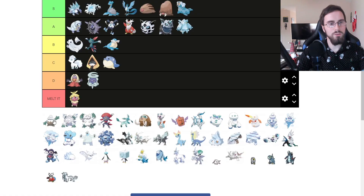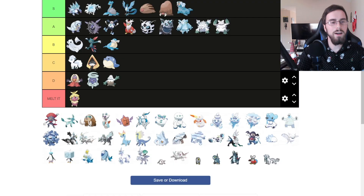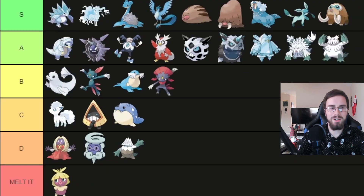Snover, I'm going to put in D tier. Abomasnow — it has four times weakness to fire, but I like how it looks, so I'm going to put it in A tier. Mega Abomasnow, A tier as well. Weavile, I'll put it in B tier — I just don't think it's anything great. Glaceon, I'm putting in S tier. Mamoswine, my favorite ice type Pokemon — S tier.